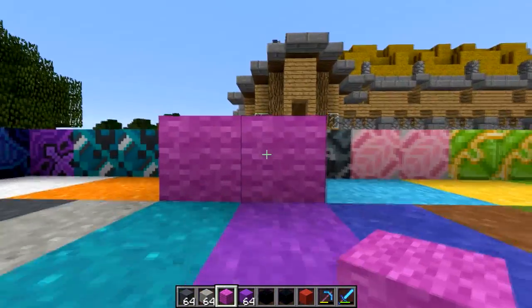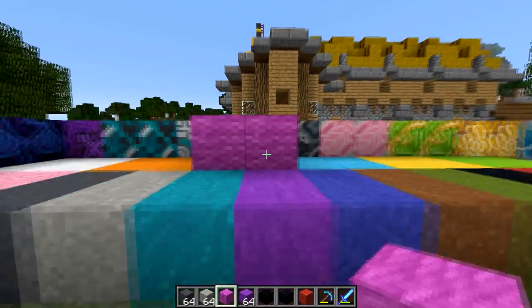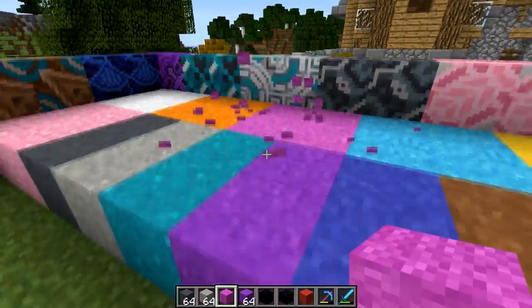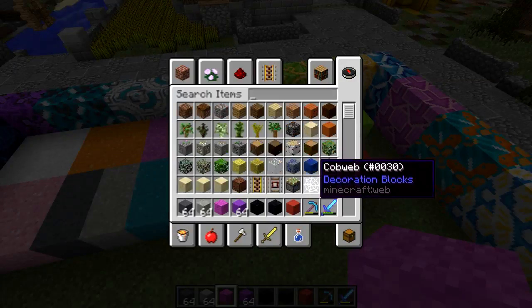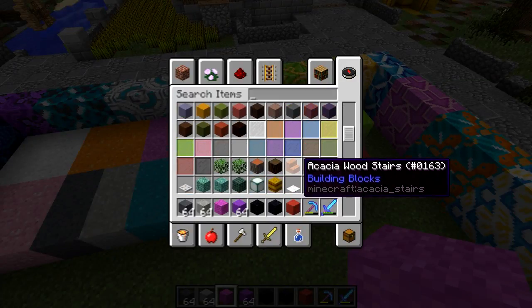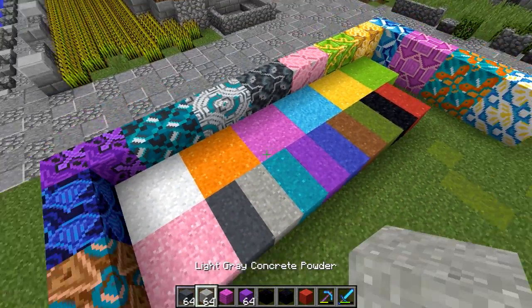Maybe you're like me and wool has always kind of deterred you because of how these high-contrast pixels just give it a certain look where it looks like wool. Sometimes you don't always want wool, you just want the color. But if you get these and I kind of wish I'd put them out in a two by two - I think if you put water over them it turns them into concrete.